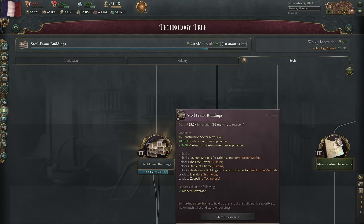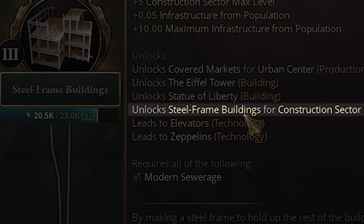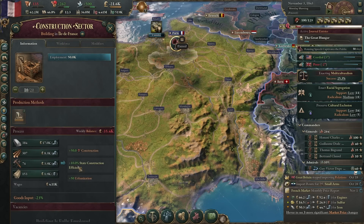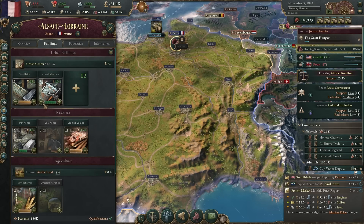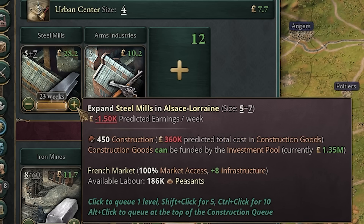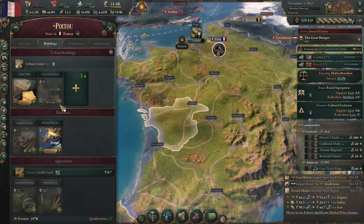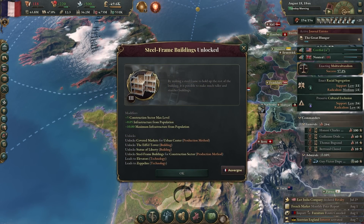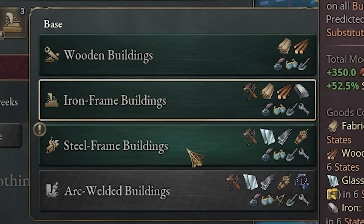Like I mentioned, I'm rushing Steel Frame Buildings. It gives us access to skyscrapers — the game-breaking resource that will let me snowball to the top of the world. It also gives us a production method called Steel Frame Buildings. Taking a look at one of my construction sectors, the steel frame buildings production method is going to need glass, steel, and explosives. So I'll crank up the steel mines and glass manufacturing, and begin developing chemical plants to produce dynamite. We've successfully unlocked Steel Frame Buildings — this is perfect. Now that the technology has been researched, we can switch over to the steel frame building production method and start thinking about building skyscrapers.